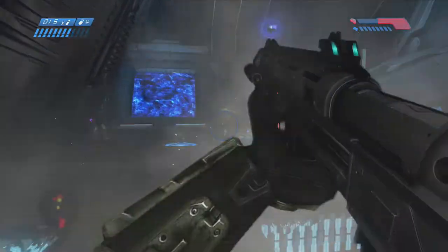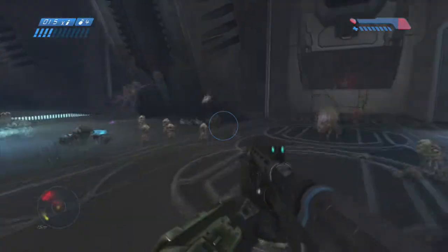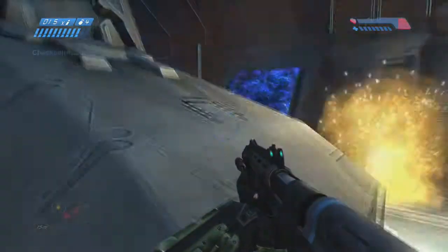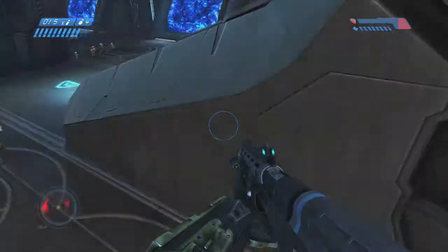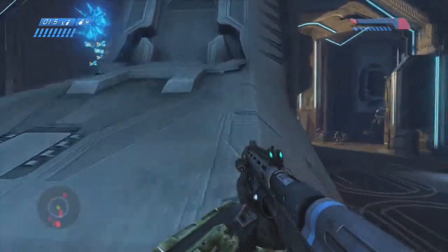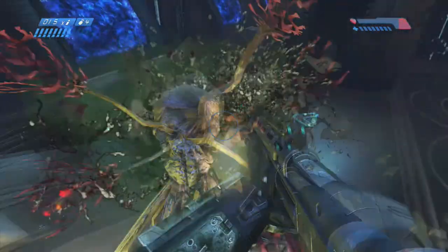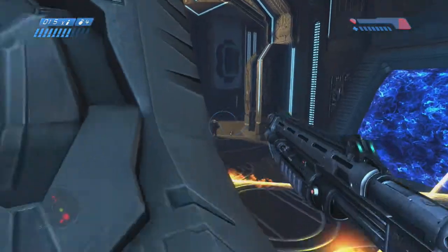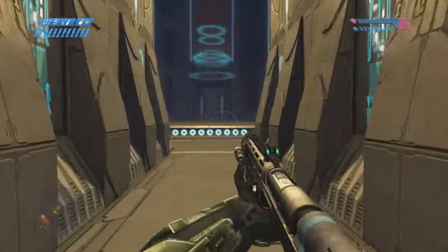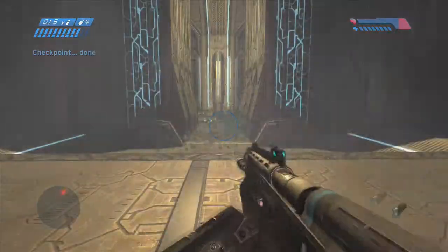The only carriers I do worry about are these ones right here — go ahead and eliminate them. Pre-nade this corner; there's going to be some carriers down there. There's going to be some guys guarding the first floor elevator, so grenade that and watch out behind you. There are sometimes combat forms that come, and if they have a shotgun or you're not paying attention, you can lose your shield very quickly. And that's the first floor — three more floors to go.